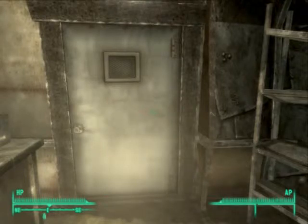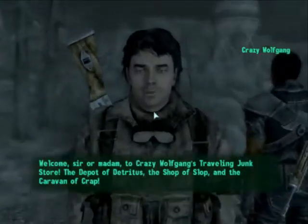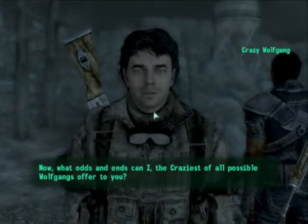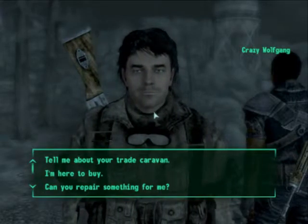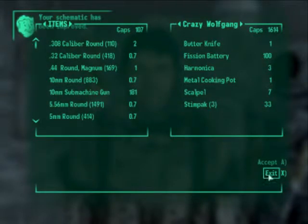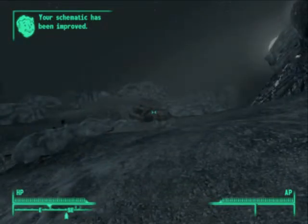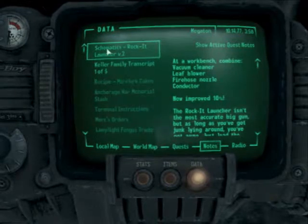So we'll go track that guy down — I will, and you'll probably see a jump cut. Found him! He's here and he's crazy! Welcome, sir or madam, to Crazy Wolfgang's traveling junk store — the depot of detritus, the shop of slop, and the caravan of crap. I'm here to buy! Rocket launcher! For the same price as Moira. Alright. Now we can craft it — except we don't have the parts. So we're gonna get the parts, and then we're gonna craft it. We'll find them, and you'll see another cut!